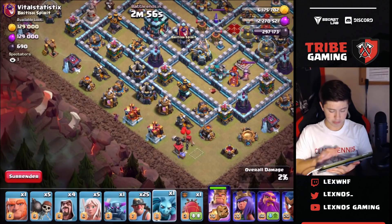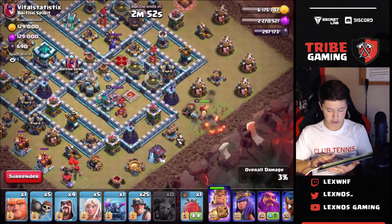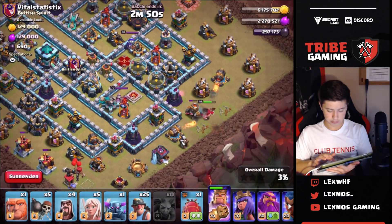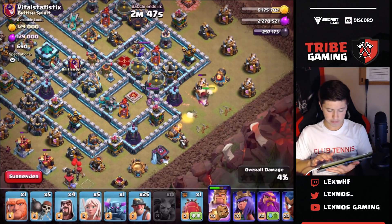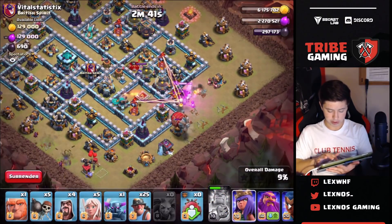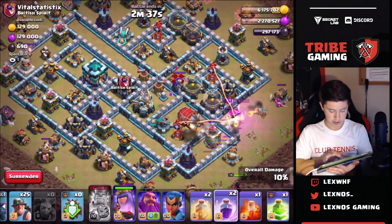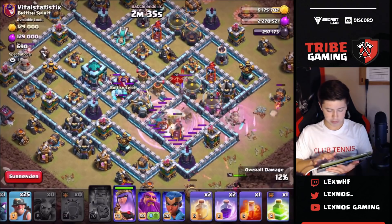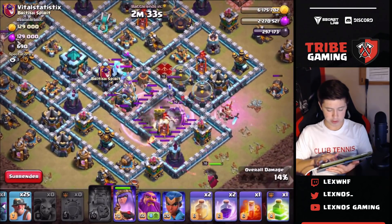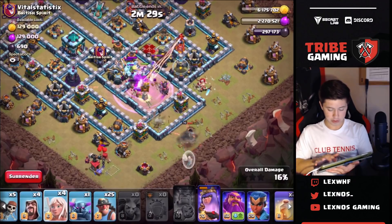Let's get our minions down, see where the king's going to be going. He's going right for that wizard tower. Now we're going to be sending the battle blimp in and the queen right behind. I'm going to get ready with this rage, pop the blimp right there so I can get these defenses. Need healers on the queen.